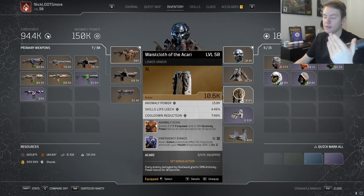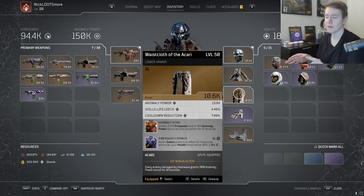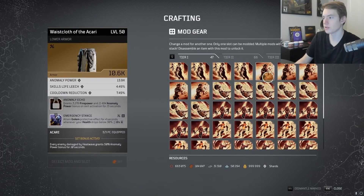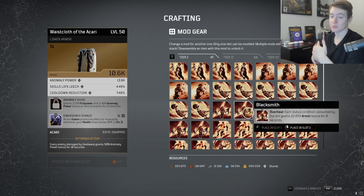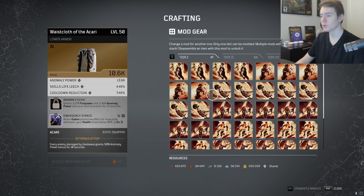For the pants, the Waist Cloth of the Akari comes with AP, CDR, Anomaly Echo, and Emergency Stance. Anomaly Echo gives a little more base AP, and our percentage AP scales off base AP, so that's decent. Emergency Stance is what we're using for survivability — right now it gives a constant 65% damage reduction, which is pretty broken. Once it gets fixed, we'd swap to Blacksmith: Overheat each status consumed grants 52k armor for 8 seconds, stacking up to 8 times, so you can pretty much run around at armor cap which is 85% reduction.